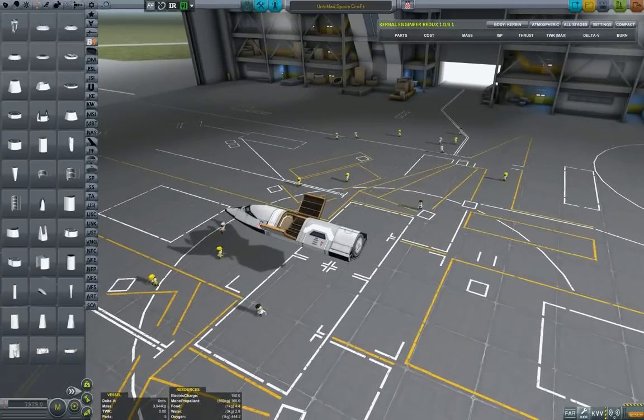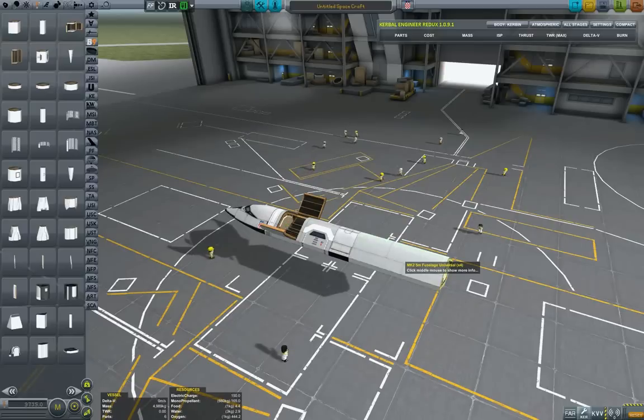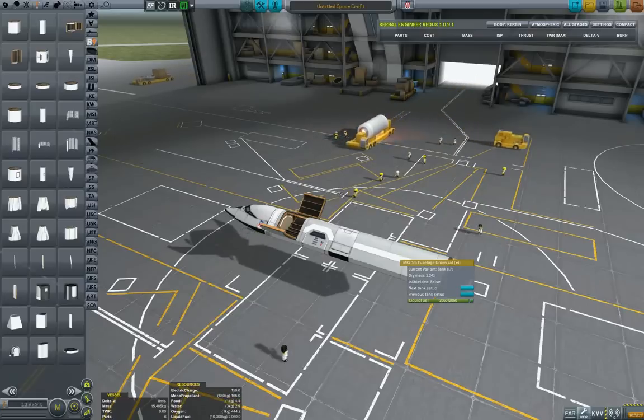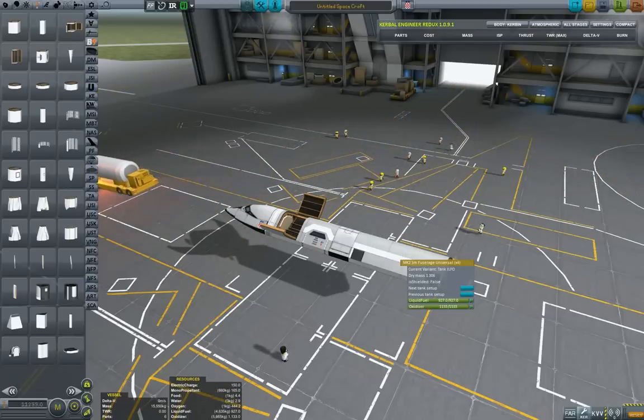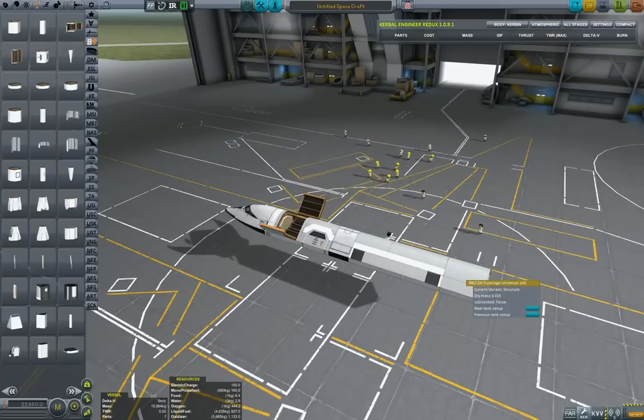We will take a docking port to make docking to a space station easier — this is once again a Space Plane Plus component. Then the only things remaining are basically the rest of the fuselage, fuel tanks, and engines. For the fuselage we'll take the B9 standard Mark II fuselage — we've taken the big 5-meter one — which we will immediately assign to liquid fuel and oxidizer, as this tends to deplete rapidly.